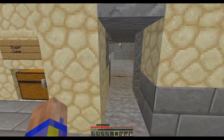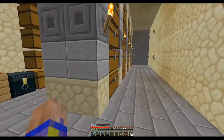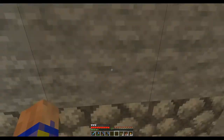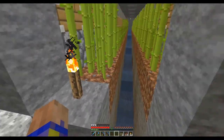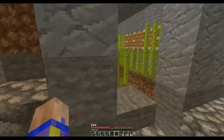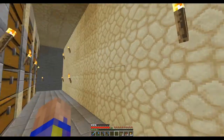If we go into the maintenance hatch and take you back here — it's just a simple piston setup. There's one observer right here, and when the sugarcane grows in front of that, it just triggers the pistons to push all the sugarcane into the water. There's still a fair amount that ends up sitting on the grass where the sugarcane is, so it's not a perfect system, but it actually does produce quite a bit just due to how big the farm is.